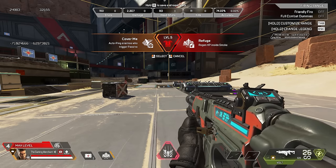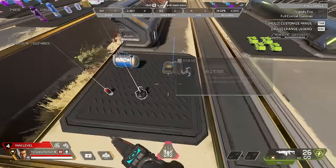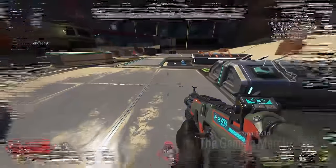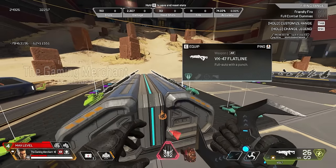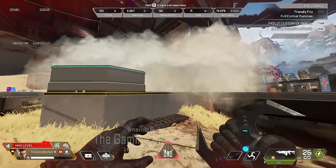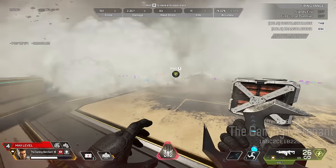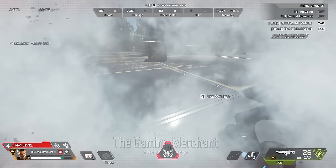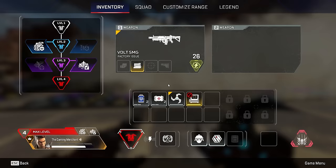Bangalore's higher-level perks include auto-pinging enemies who trigger her passive, and 'Regen HP Inside Smoke' — note that it's HP regen, not shield regen. Testing it in the firing range confirms it works: step into the smoke and health starts regenerating, step out and it stops. It's slow but it means you can throw a smoke, pop your shield battery, and not need a medkit — a nice survivability boost.